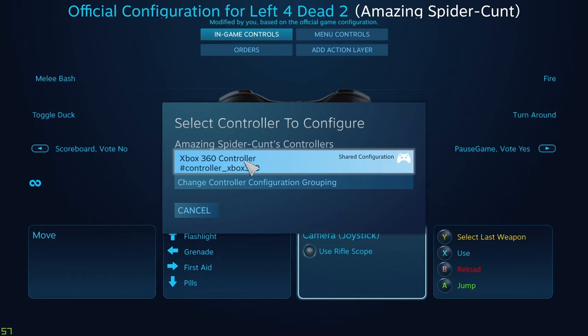If your buddy is trying to do the controller configuration, then you have to basically change it on your side. Just like in my previous video where you have to have your secondary controller — well, they can technically do this also if they really wanted to. All they have to do is go into big picture mode and then do it from their side.